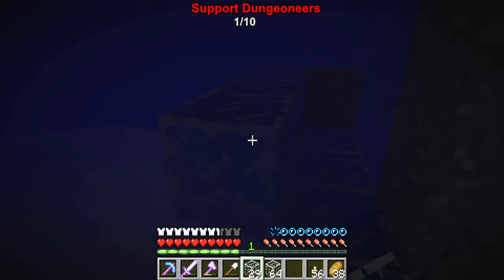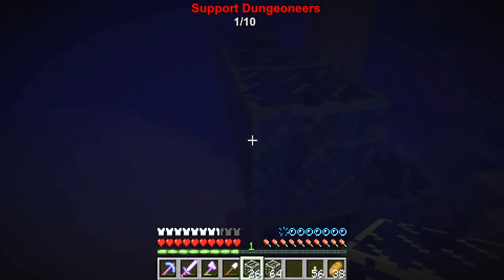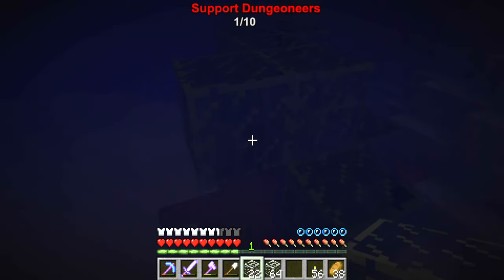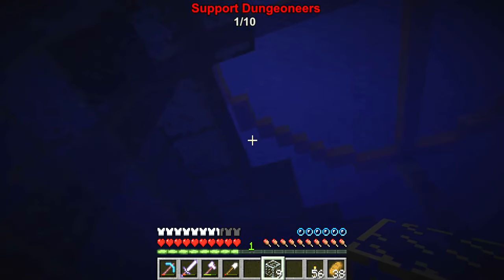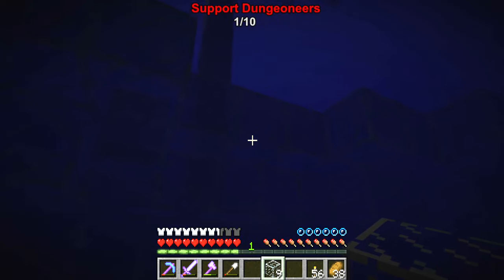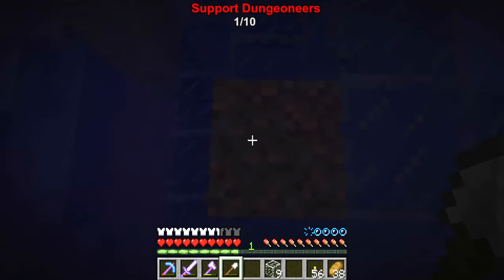We're going to go like this and do it like this. Let's go down and see what we're rocking in terms of roof height. We'll go up one more and just cap the roof there then. Yeah, that'll work. We don't need to be insanely tall, we just need it to actually work. So we're going to go like this and bring this over.